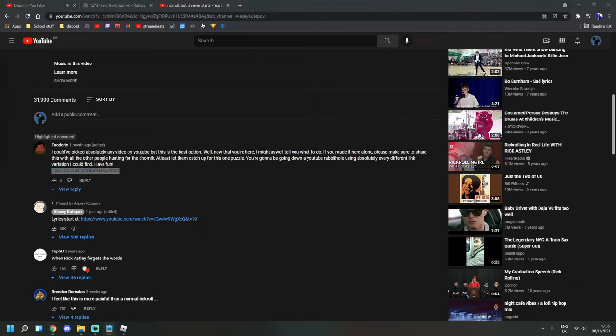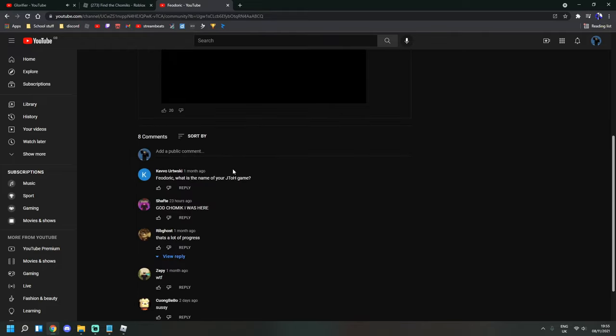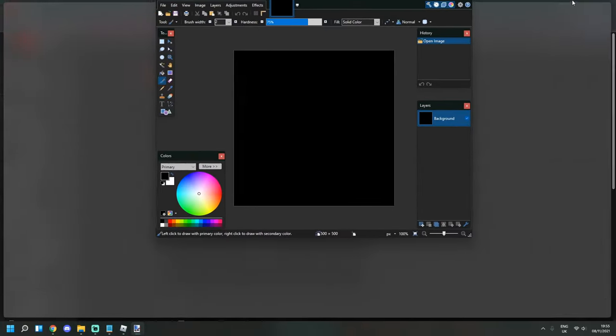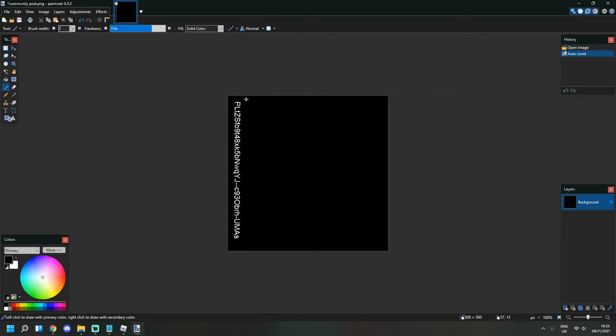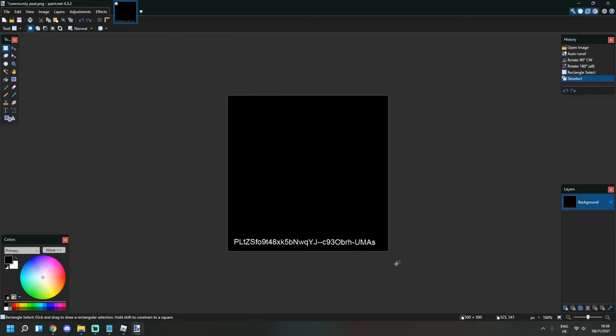The community post link — 'UGW1S' and the rest — if you go to youtube.com/post/ followed by that string, it gives you a weird image. This was a community post uploaded a while ago. You want to download that image and open it with some image editing software — I like to use Paint.net. You'd normally go to brightness and contrast settings and up the contrast, but it has an auto-level button you can use to automatically pick out slightly different shades. It gives you this string — the next link.